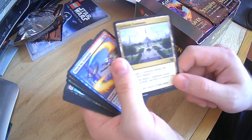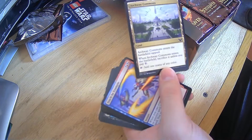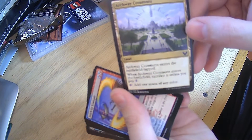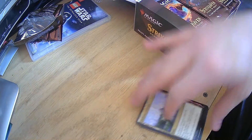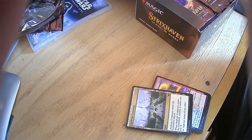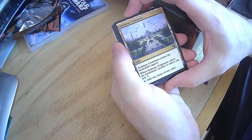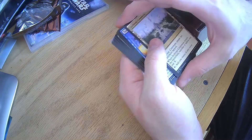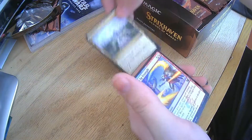Here we go. This is a neat one — Archway Commons. It comes in tapped. Sacrifice it unless you pay one, then add one mana of any color. Reminds me of the old Gateway Plaza.